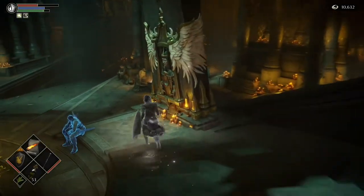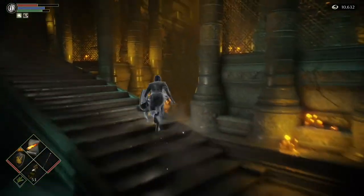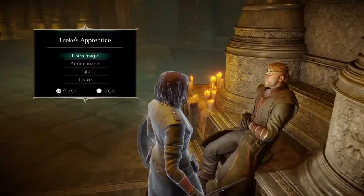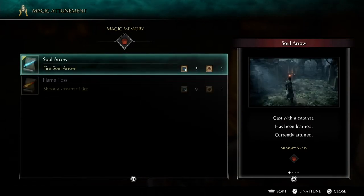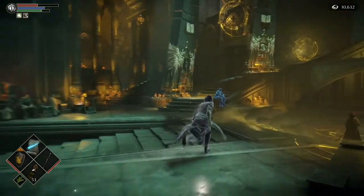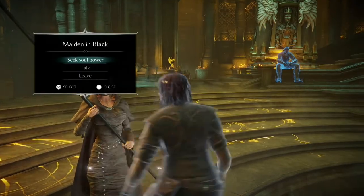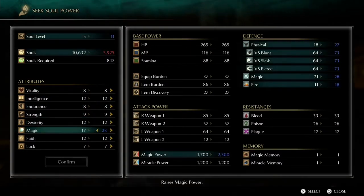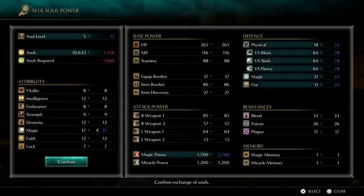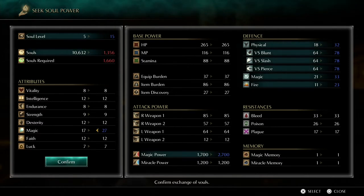Once you've warped to the nexus, come over and swap your magic back to soul arrow because it's easier for the next boss - unattune flame toss and attune soul arrow. Then come over to the maiden and do some leveling. We're going to level magic to 27 and soul level 15 - that's what we've leveled up to now: magic 27, soul level 15.